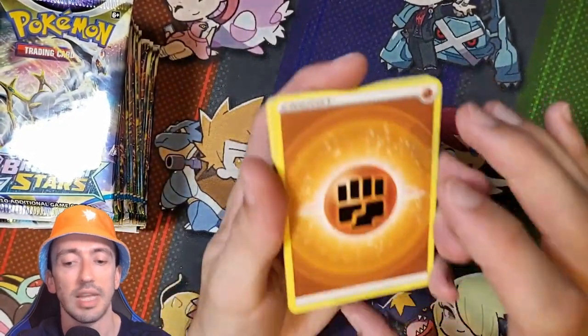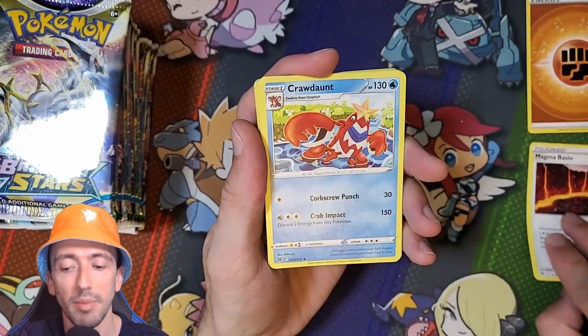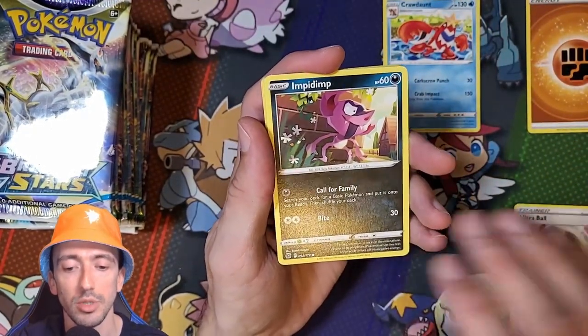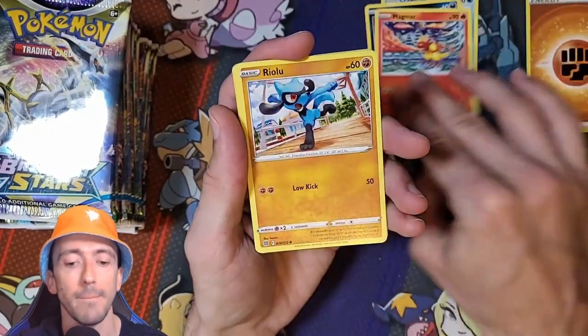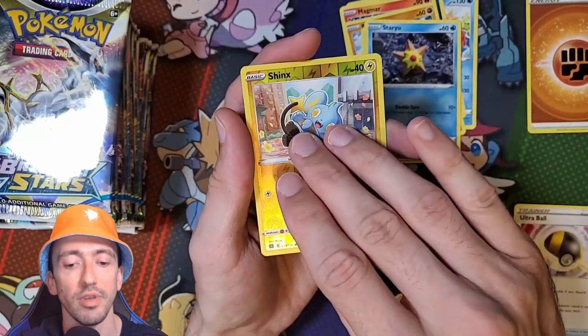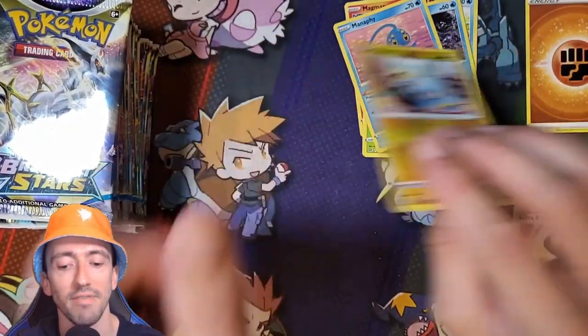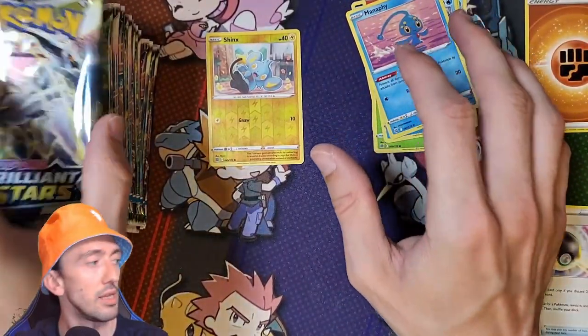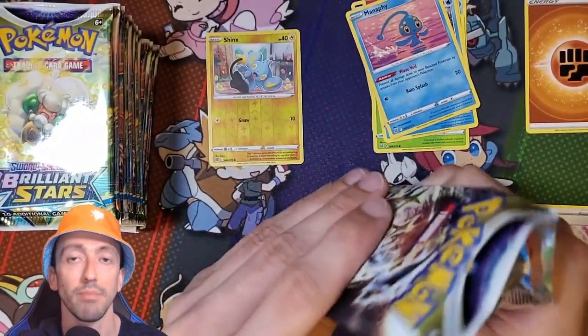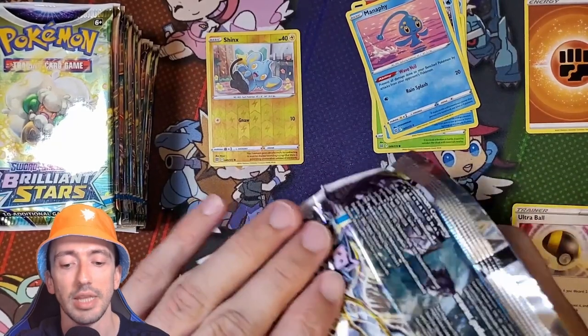We start off with a Fighting Energy. We've got a Magma Basin, Crodaunt, and an Ultra Ball. We've got Nimpidimp, Magma, Riolu, Bermi, Staryu, Reverse Holo Shinx and Manaphy. So started with a Reverse Holo - that could have been better, but still plenty to go yet.